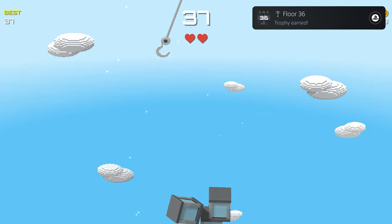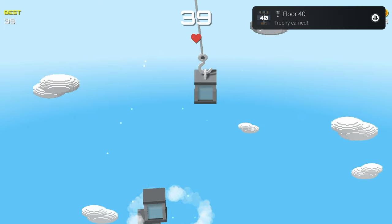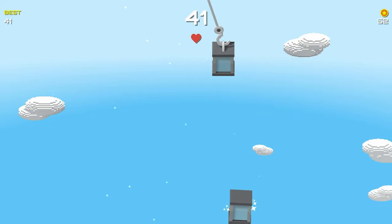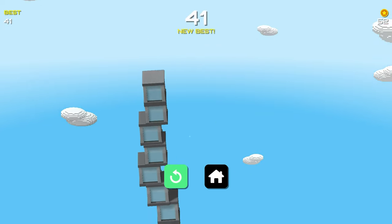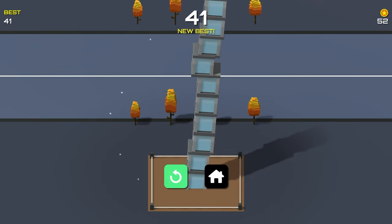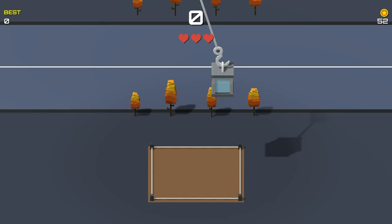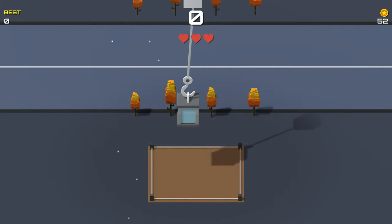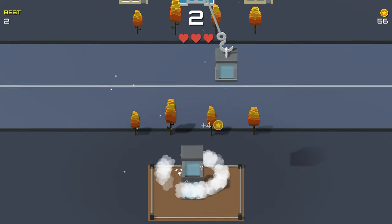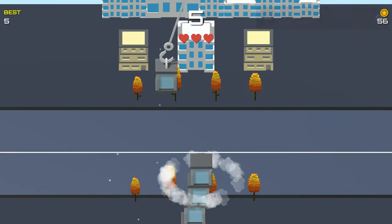Trophy-wise, this one is super simple. You need to miss a total of 20 times, you need to hit perfect drops 15 times, and you need to stack blocks 68 total times across all playthroughs. You don't actually have to stack 68 blocks tall — you just have to successfully place a block 68 times. The same goes with the perfect drops: you don't need to have 15 consecutive perfect drops. That would be insane — just 15 total across all playthroughs.